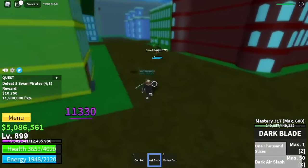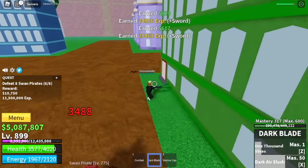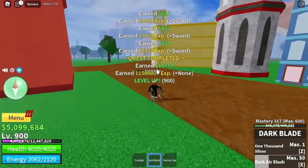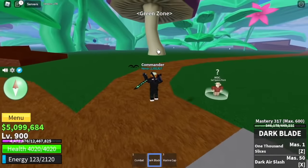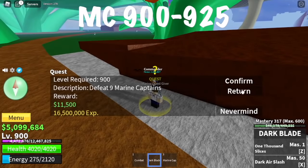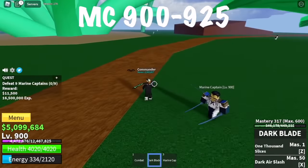It's kind of harder because the experience is kind of low at this point. But don't worry — patience is the key. At level 900, we are now going to proceed to the green zone. New area. We're going to grind. The Marine Captain is here. I'm going to show you a full clip on how to defeat them.